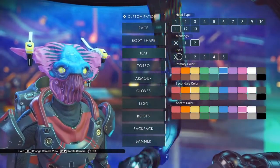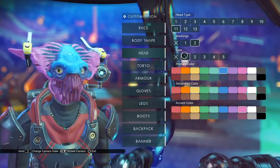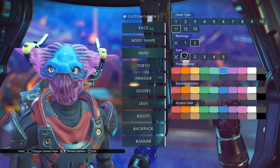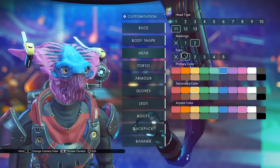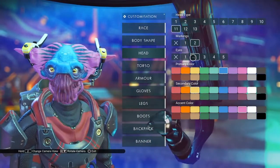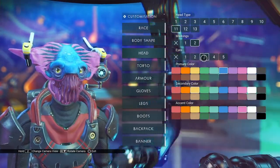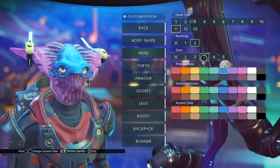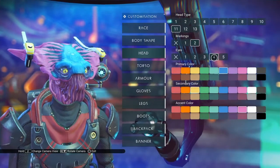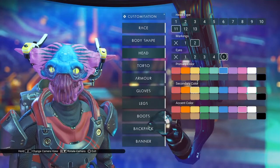Eyes, I suspect, are going to be the same set as always, with zero being the black orbs. One being a fairly human looking eye with a light color on the lower part of the iris and a darker color on the top. Eye two is going to be a horizontal pupil. Eye three is sort of an android with a horizontal line in the iris, light color on the bottom and dark color on top. Four is the vertical pupil with a dark ring around the iris. And five is the bug eye.